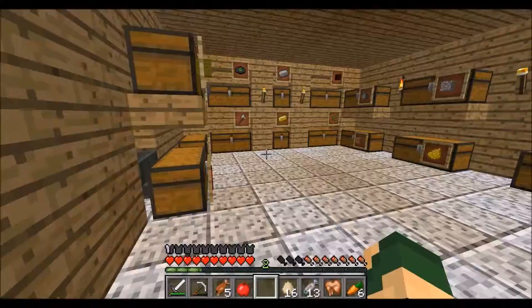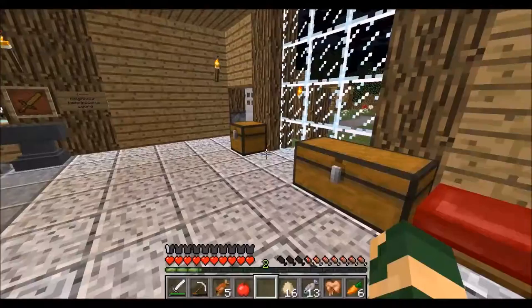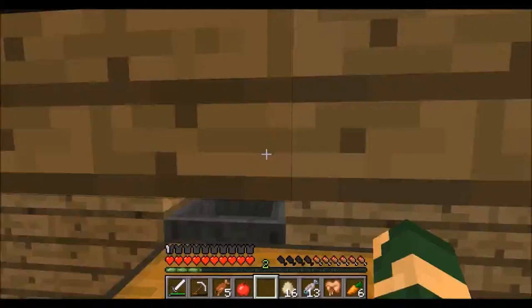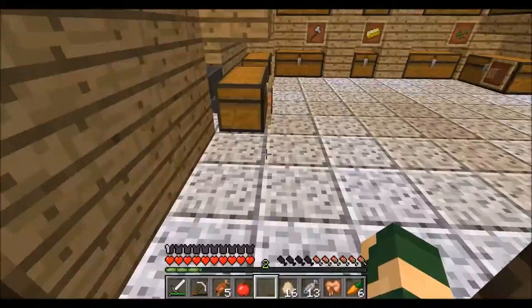So yeah, and then his thing — what is it called — is anvils. As you can tell, whenever he kills somebody, he puts an anvil in the house. A cauldron, yeah. I saw a cauldron in his house, and I guess he killed himself.